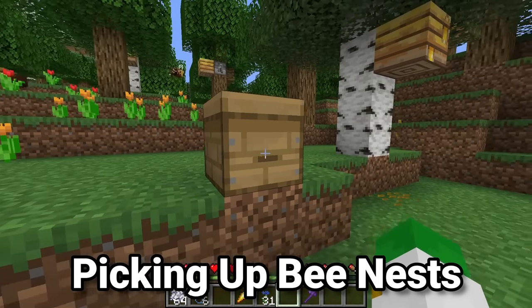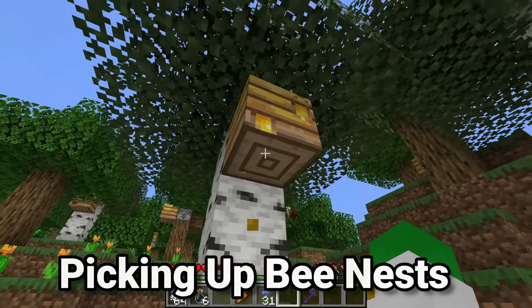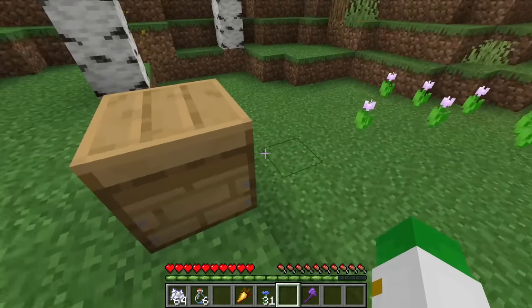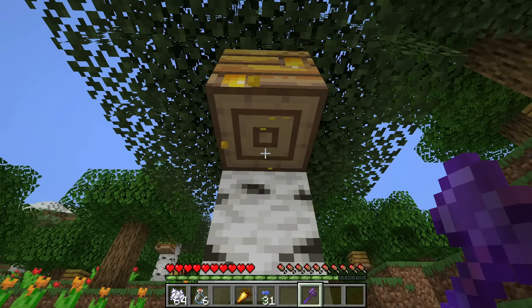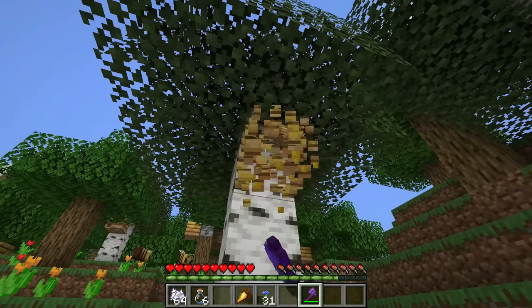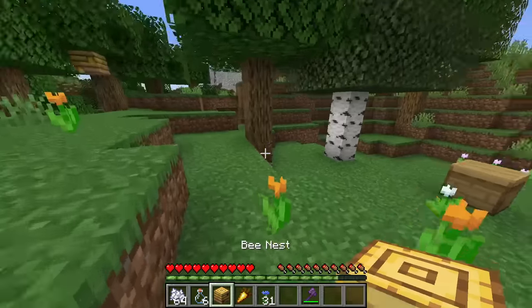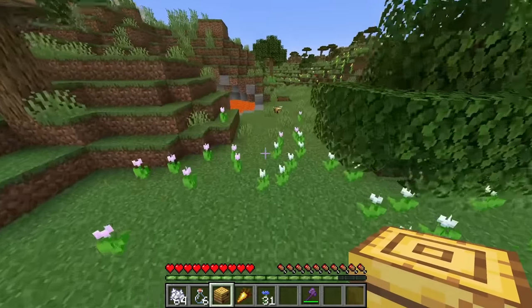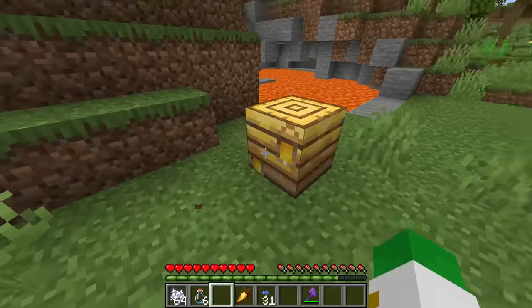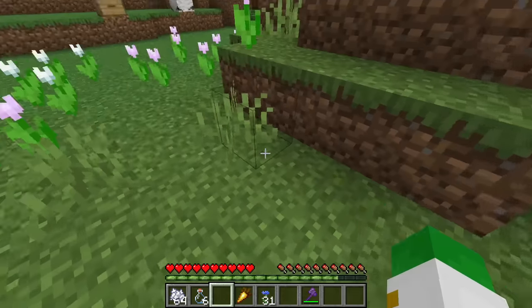Something to remember with both the bee hive and the bee nest is that you cannot break it without Silk Touch, or it'll just break leaving nothing and the bees will fly out. With the bee hive, it will break off and you can pick it up, but all the bees will come out and be very angry. What you can do to fix this is with the bee nest — all you have to do is break it with a tool with Silk Touch, an axe being the best. What's really awesome about this is not only will the bees not be angry at all, but the bees will actually stay inside of it, so you can transport your bees. Upon placing down the hive, you can see there's even honey still in it, and you can move up to three bees per hive.